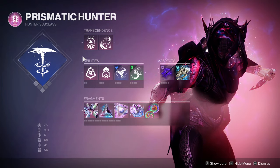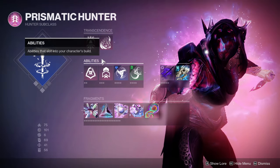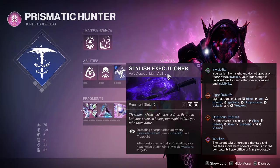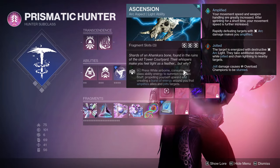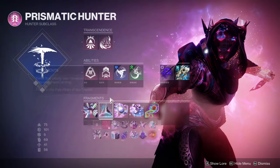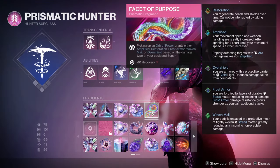Getting into the build real quick. Our super is Silence and Squall. Abilities: Marksman's Dodge, Wuthering Blade, and Grapple. Aspects: Stylish Executioner and Ascension. For the Fragments, we have Facet of Hope, Protection, Sacrifice, Awakening, and Purpose.